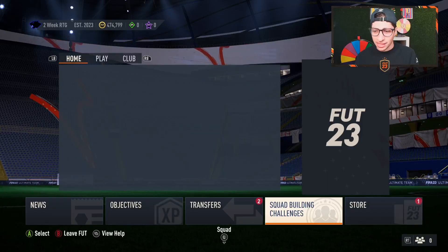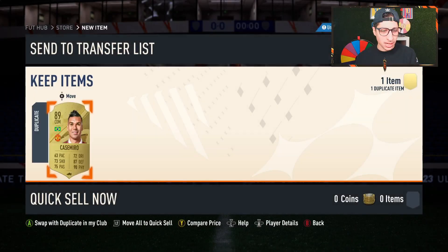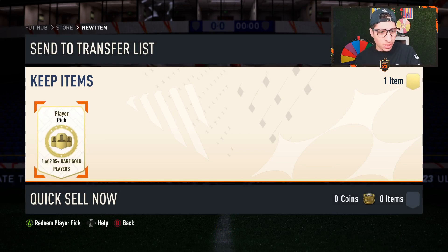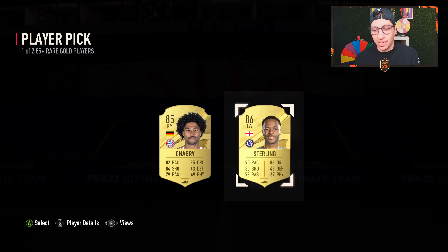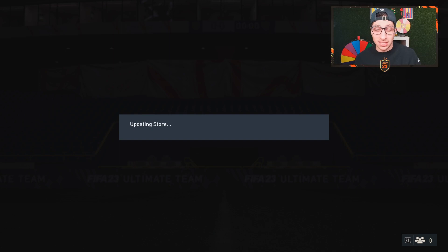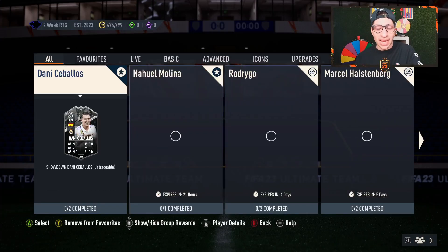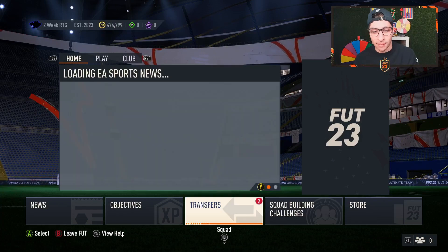This is a one-of-two 85-plus rare gold players player pick. It says 'open now or save' — which is unusual. It opened as a pack rather than a standard player pick, which is very random. For me it ended up being Raheem Sterling, so not great value given what I put in. But I think the idea is: since it opens as a pack, you can technically save it for another promo without it blocking your ability to open other packs. That's actually a cool and unique concept I've never seen from EA before.